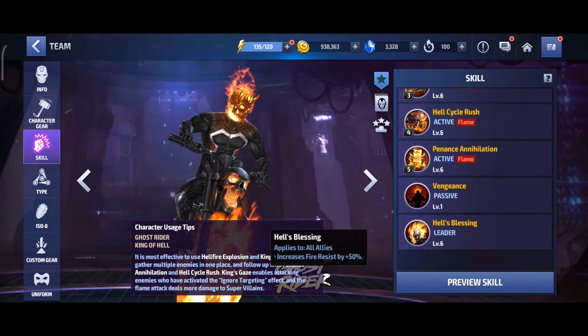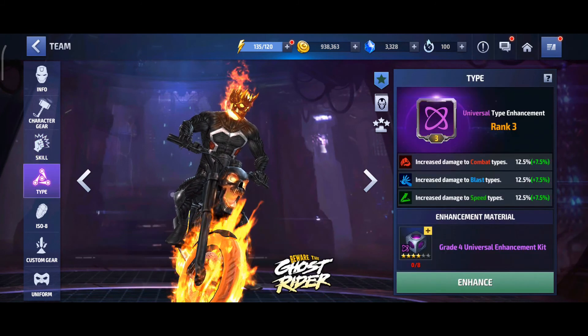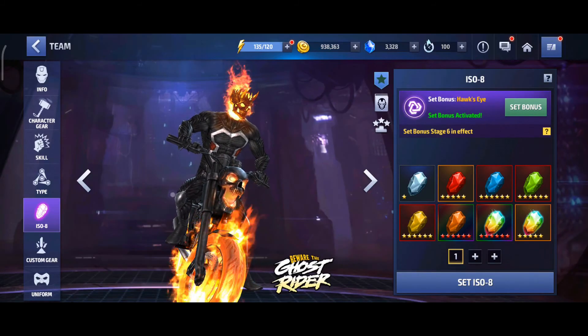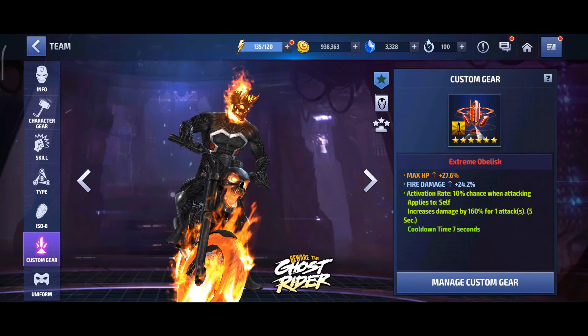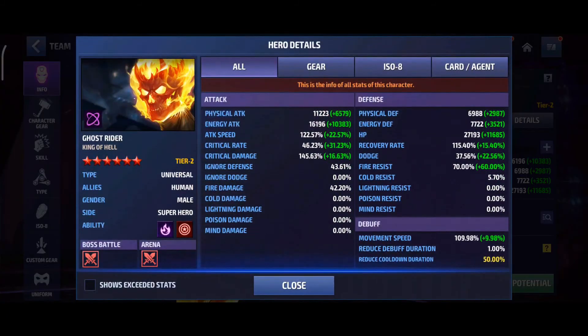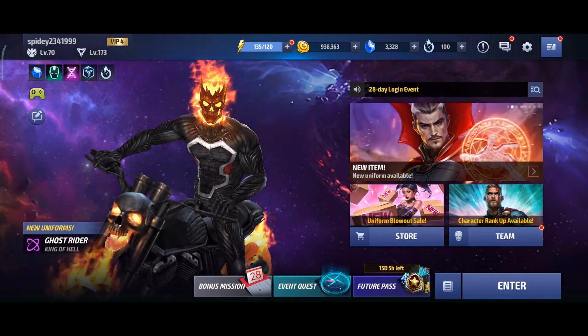There are other passive skills like fire resistant leader. For my enhancement I have the Hawk's Eye set, and I want to get Overdrive here. This is my extreme obelisk. My build has 45% critical rate, 145% critical damage, and 43% ignore defense from the Hawk's Eye set — but the Overdrive selection is still missing. Cooldown duration is maxed.